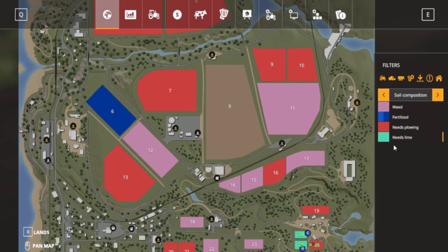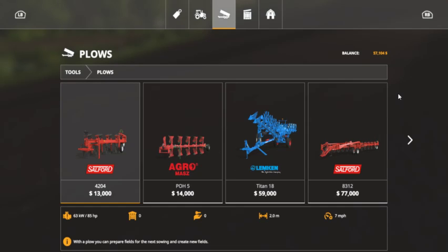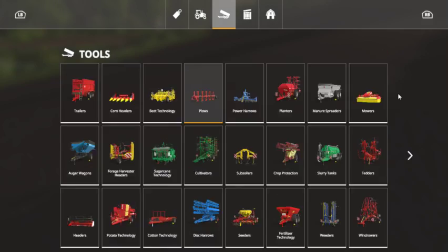These fields need lime, and this one definitely needs plowing. I need to invest in a plow eventually. Plows are $13,000 — I didn't know that; I should have bought one earlier. Probably going to have to lime it, plow it, and cultivate it on the next cycle if I get more money. I think you have to lime it before you cultivate it.